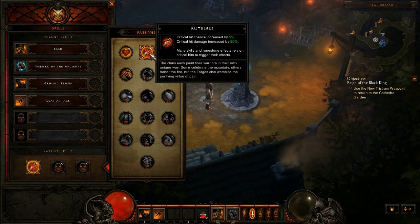The second passive is the one I've got on right now, and it's called Ruthless. Critical hit damage is increased by 50%, and the chance to critical hit is increased by 5%. Many skills and runestone effects rely on critical hits to trigger their effects. This increases your chance to crit by 5%, and then when you do crit your damage is increased by 50%. I like to focus on max damage, so that's what I'm using.